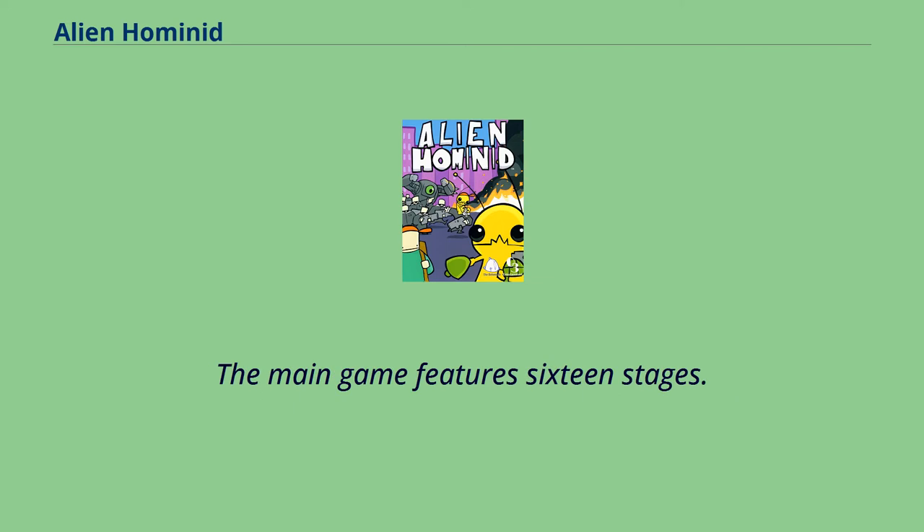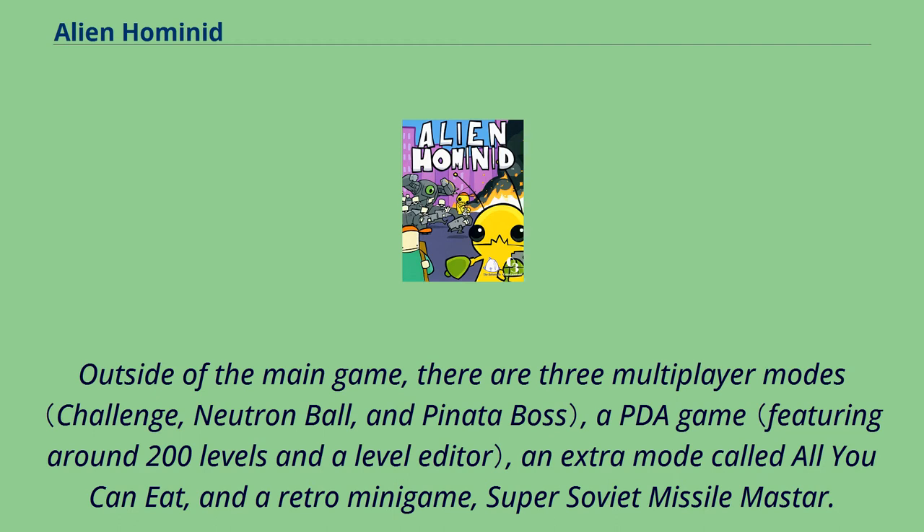Completing certain tasks will unlock hats the players can dress their Hominid in. The main game features 16 stages. Outside of the main game, there are three multiplayer modes, a PDA game, an extra mode called All You Can Eat, and a retro minigame, Super Soviet Missile Master.